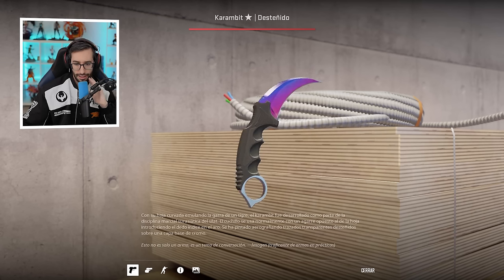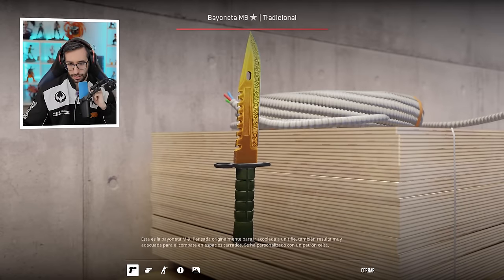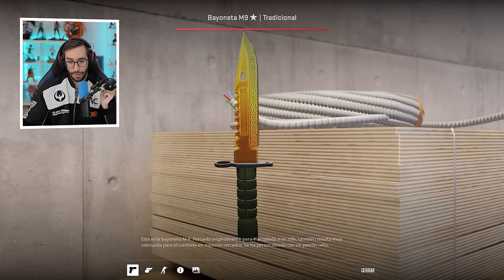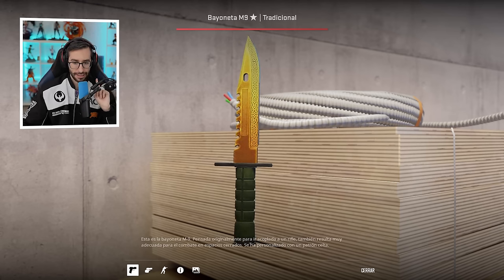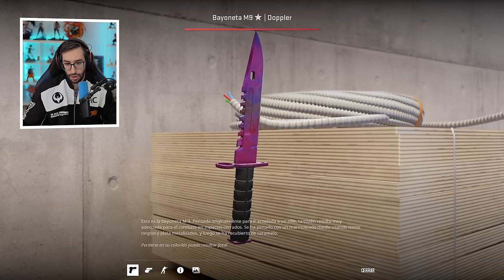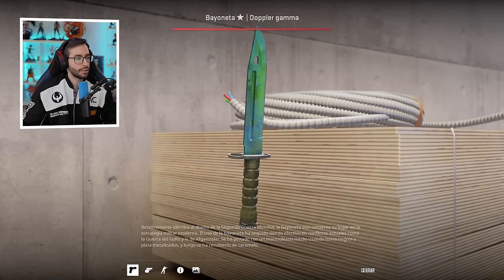Karambit Fade — 5 in total. He's spent so much time in this market, he knows everything about it, and that shows. Moving to the M9: M9 Lore Factory New — he has 3 in total in different states. Plus 3 M9 Doppler Phase 2. And in Gamma Doppler, he has 7 different knives in Phase 4. Without a doubt, Phase 4 are the most beautiful in Gamma Doppler.